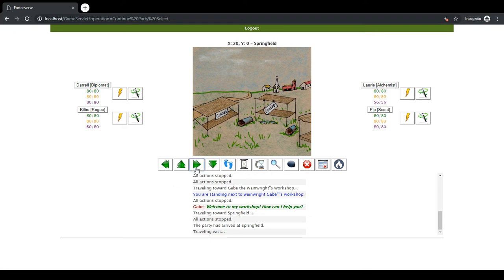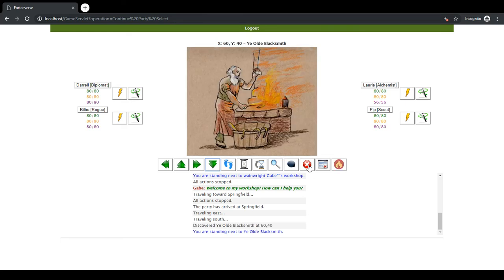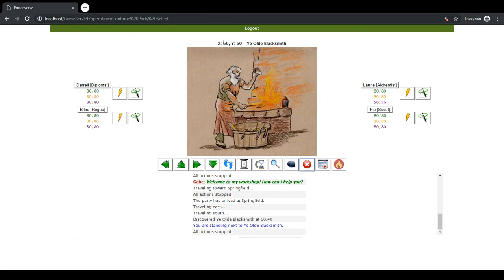So we need to go to the right and then down. Once you get within a given range it'll automatically, based on your vision, say that you're there. Scouting improves that skill tremendously, and so does your vision ability based on your race or the races in your party. It said 'Discovered Ye Olde Blacksmith' and now we're standing next to the blacksmith.